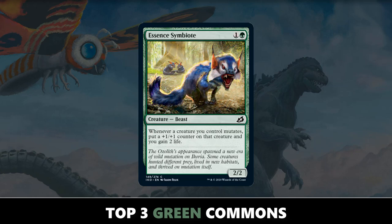The second best green common in this set is Essence Symbiote. There aren't too many good 2-drops in this format, but Essence Symbiote does a really good job of being a good Mutate enabler. Whereas Humble Naturalist is a human so you can't mutate on top of it, Essence Symbiote is a beast. Often times you'll go turn 2 Essence Symbiote, turn 3 mutate something on top of it, and get that extra bonus from the Symbiote. This card does a lot of work for just 2 mana, and I'd love to get as many as possible in my Mutation decks.